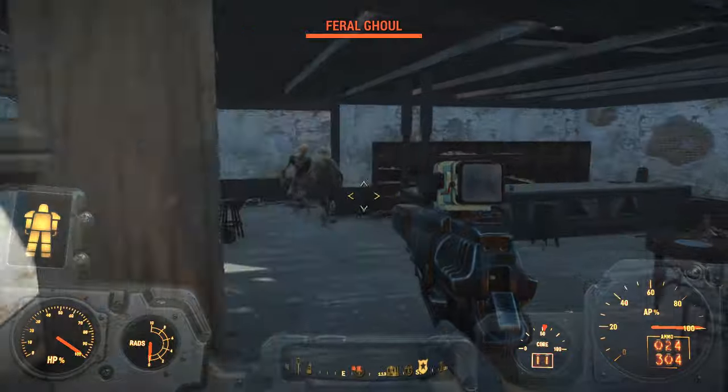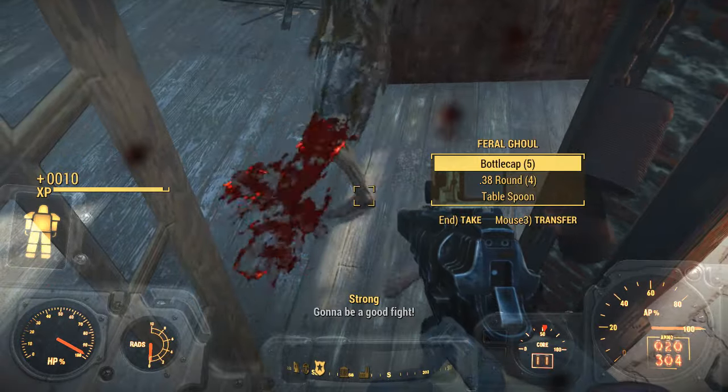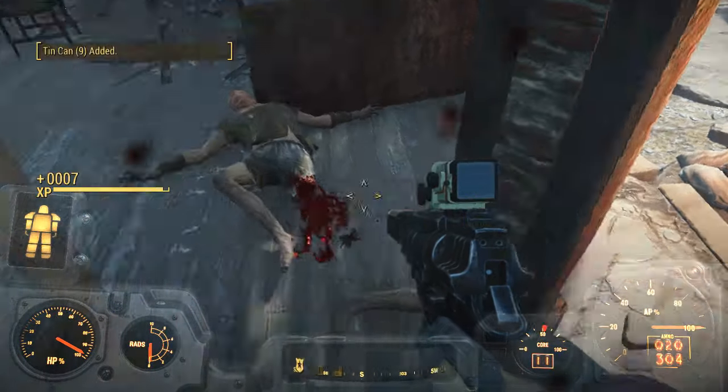The first position is to stop, where the whispered or pacified person will just stop. The humans will put their hands up and ghouls will crouch down on the ground.